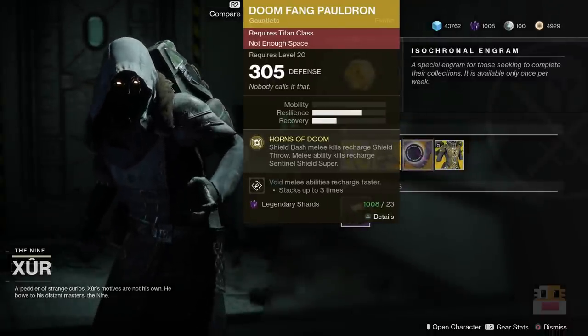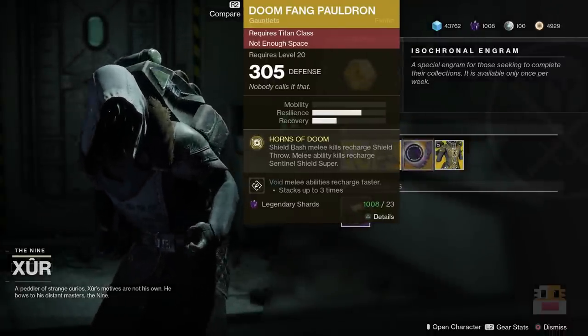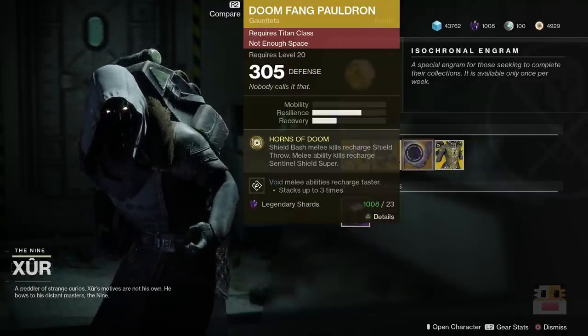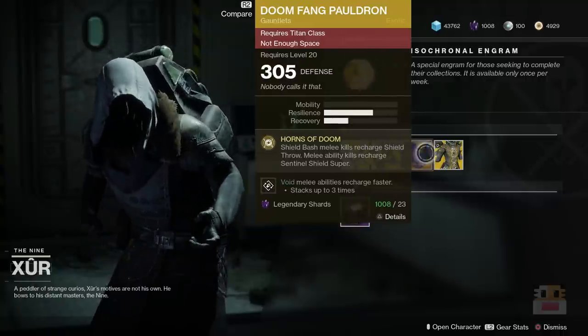Doomfang Pauldron — most people know this one from the campaign. It's one of the better Sentinel-class exotics. If you don't have it, I would recommend it. It's great because you get an extra shield throw every time you get a regular kill, which is really nice in PvE.